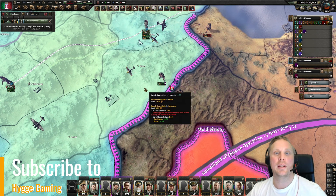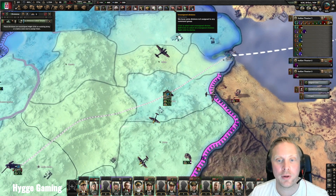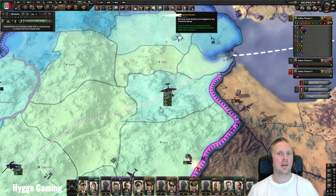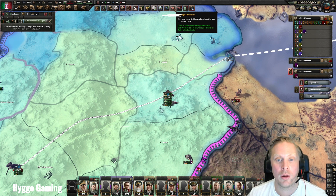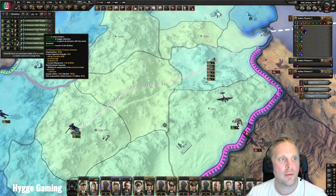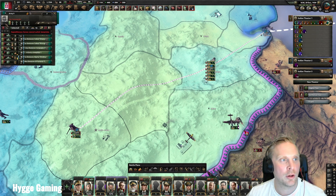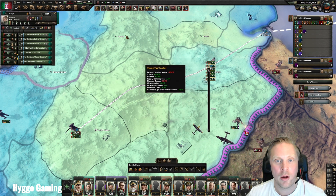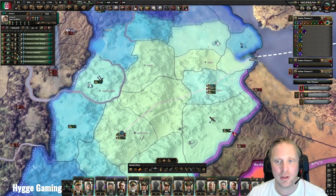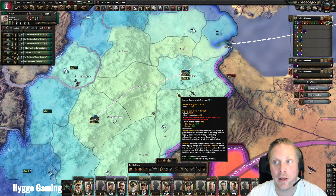The next thing I want to go through is the assign divisions button. You find your divisions, and either at the beginning of the game or when you've started fighting a lot and need to take control of a newly spawned unit, just use the shift button and click — you will assign every unit that is unassigned. You can easily put it into an army, give it a field marshal or general, and you're good to go. No more looking for units.